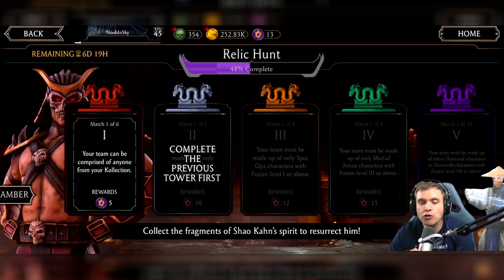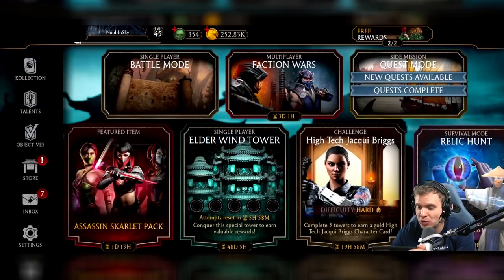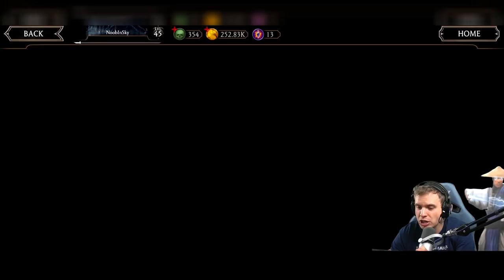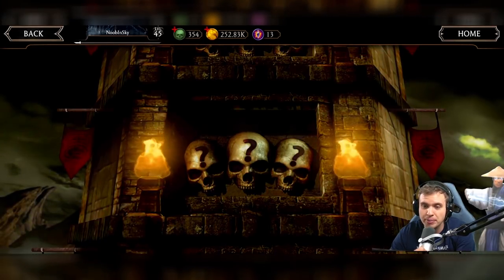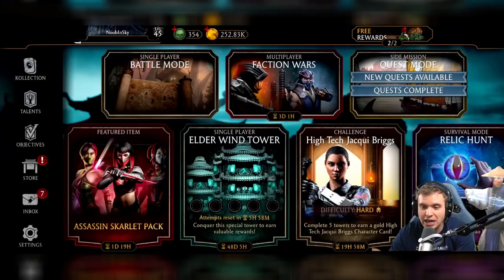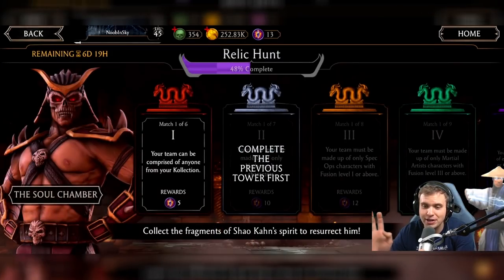I already have 48% of my Shao Kahn because I was doing the Shao Kahn Tower. There are two ways to get Shao Kahn fragments: one is by doing Shao Kahn Tower — every battle you get a fragment, easy peasy. So if I don't have enough, I'll just complete a few battles there, but I think I'll have enough.